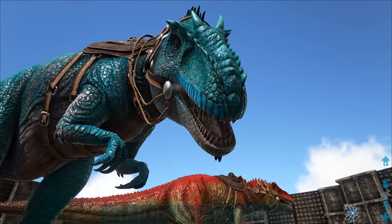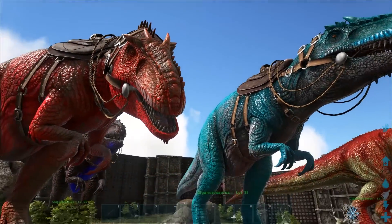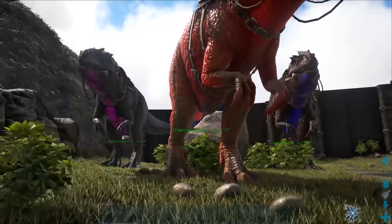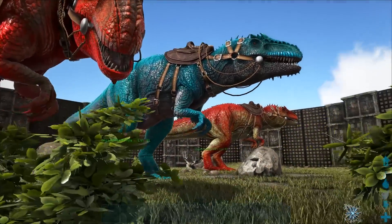Yeah! Look at that beautiful frickin' Giga. You know what we're doing today, ladies and gentlemen? We're mixing Giga mutations. In the previous episode — well, at least with the Gigas, this was a few episodes ago — we hatched 1,200 Giga eggs. If you haven't seen that episode, go ahead and click the link in the description or the comments below to check that out.